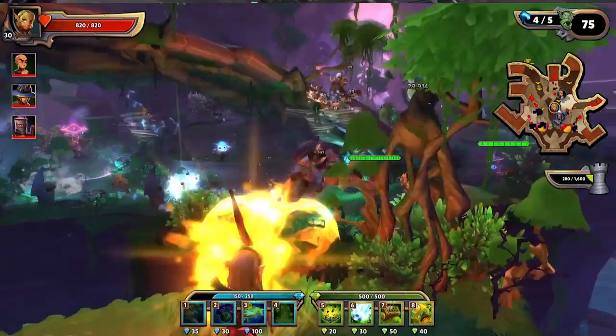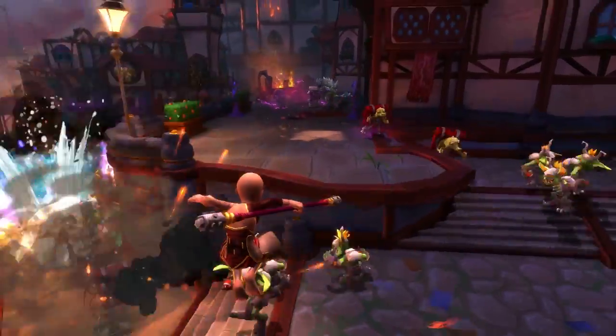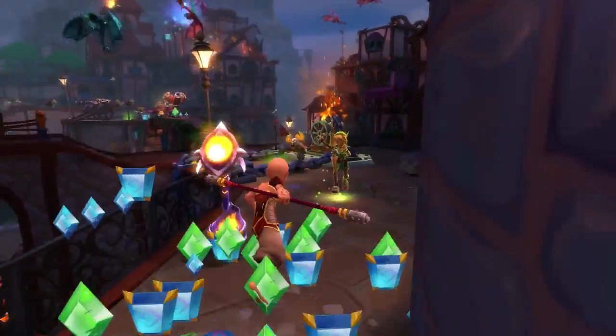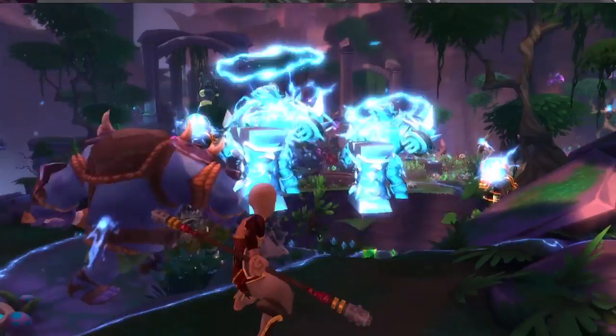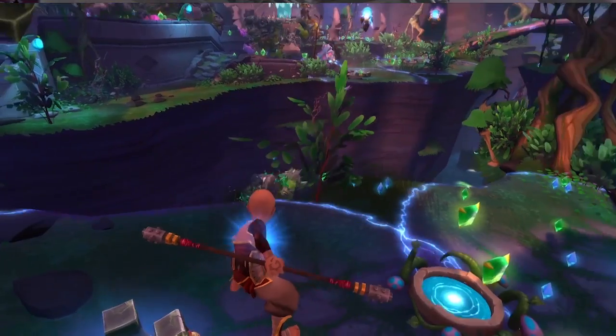And then we have our Monk, who is our support character. He has an AoE heal. He has a Chi Blast where he pushes enemies around, but it'll also buff towers if it passes through them. He also has his Auras — an Aura that enhances other defenses around it, so if he puts it next to other defenses they'll do more damage, and if one of those defenses dies, it'll cure the others around it. He's a really good support character.